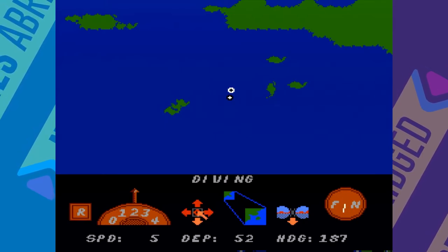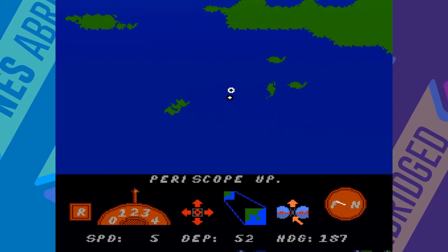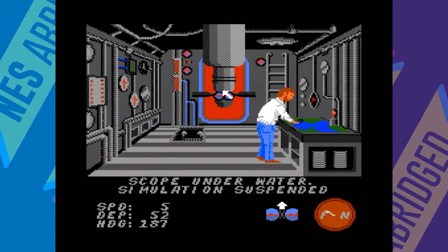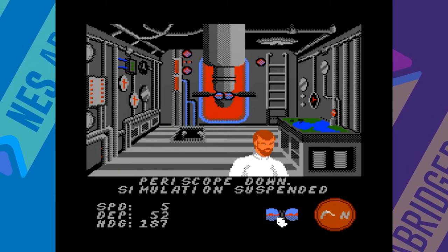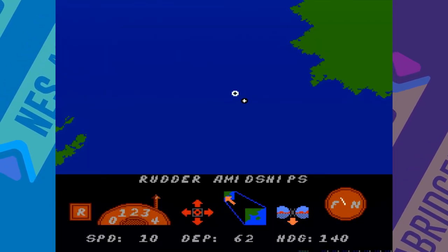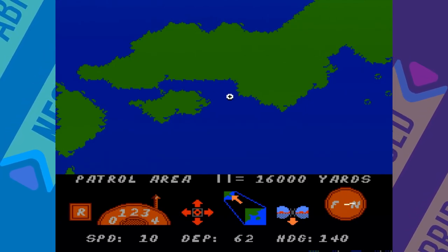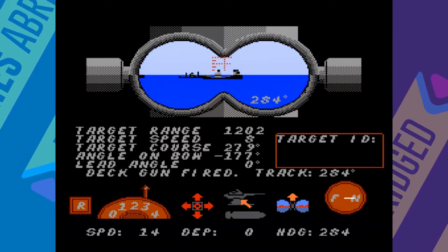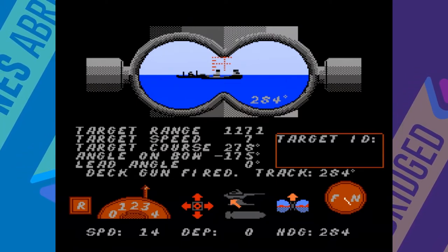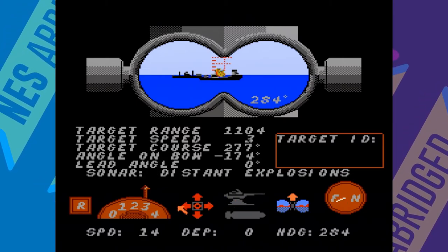There is no music while you're sailing around in your sub, and you'll be subjected to the noise of your sub's engines the entire time. This sound gets pretty grating after a while. As far as visuals go, you'll just be staring at blips and bloops on a map, trying to close the distance between you and the enemy ships. When you finally catch up with them, it's time to go into periscope mode and unleash the full fury of your arsenal.